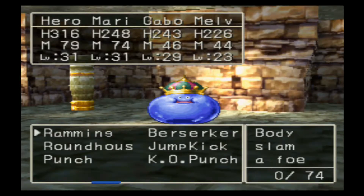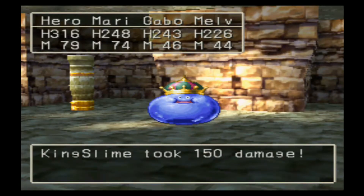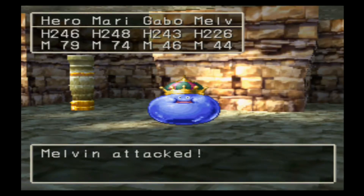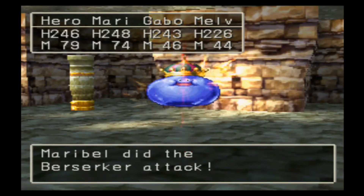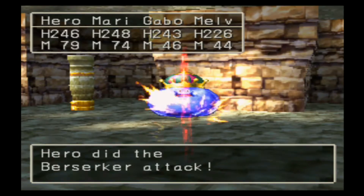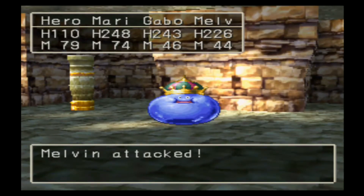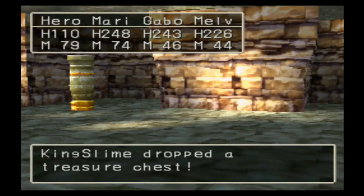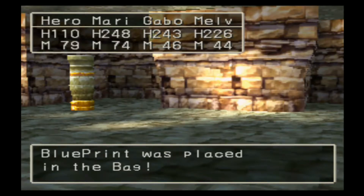Is this the monster I'm supposed to fight? I can still explore the rest of the place. Let's use Berserker with all three characters and have Melvin use a normal attack. Wow, that did a lot of damage to Hero. That fight went really fast. Berserker is also another ability I got as a paladin, I think. A blueprint was found — I remember those.